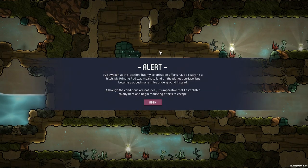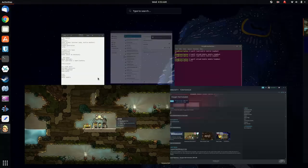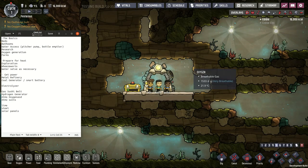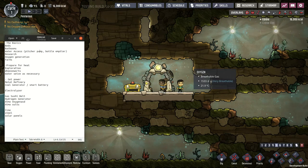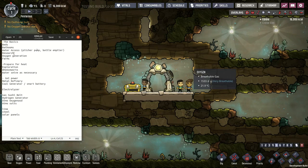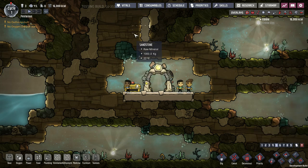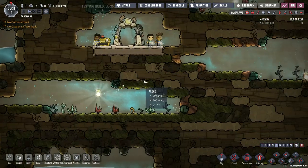I made a list as a guide to make sure I don't miss anything. For a basic base you need: beds, bathrooms, water access, research, oxygen, and farms. Six things. Pretty simple.